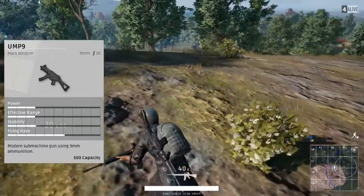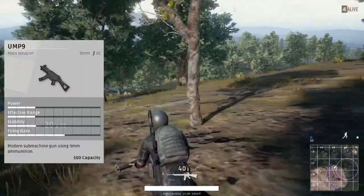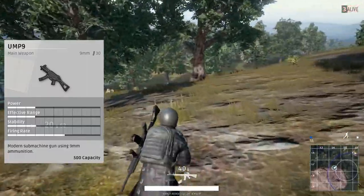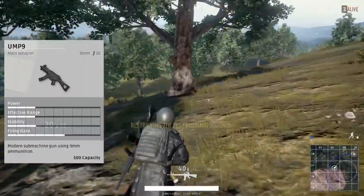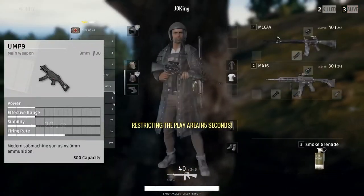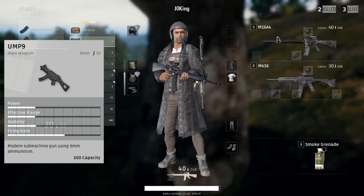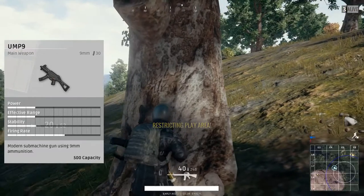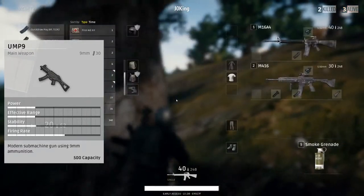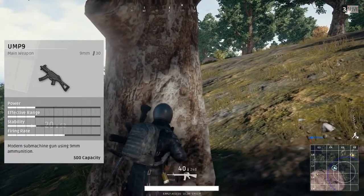The firing rate on the UMP9 is about 60-65%, while on the Micro Uzi it's about 70-80%. It all comes down to kind of how close quarters you are. The UMP9, I would say, is a little bit better in the long run. They take the same ammo type — the 9mm — and the magazine capacity of 30 rounds, and an extended mag of 45. So the extended mag on the UMP adds 15 rounds, as opposed to the 10 on the Micro Uzi.